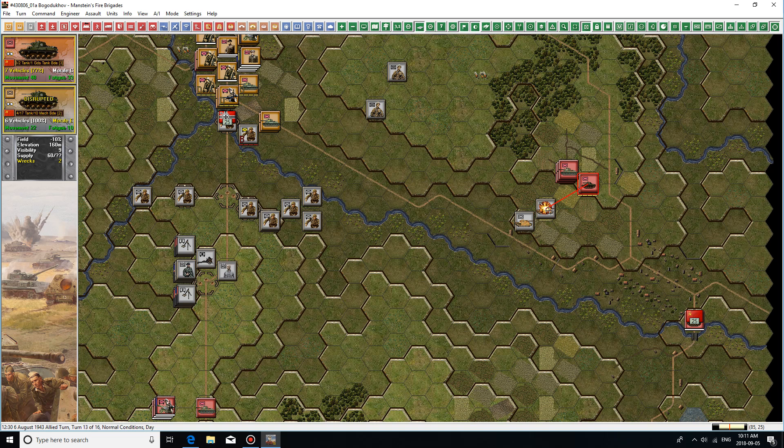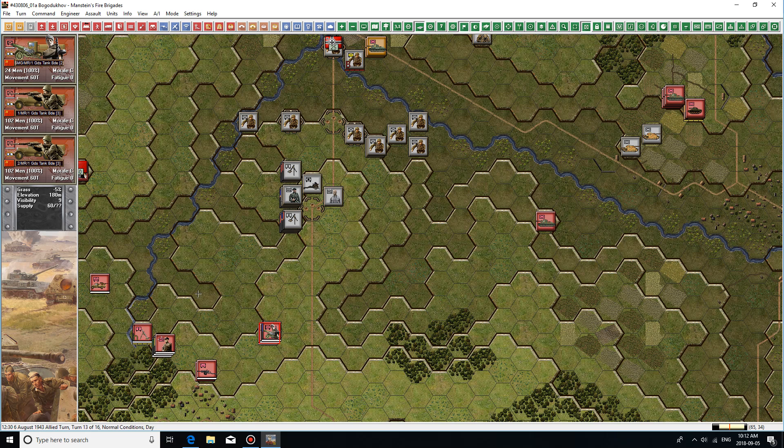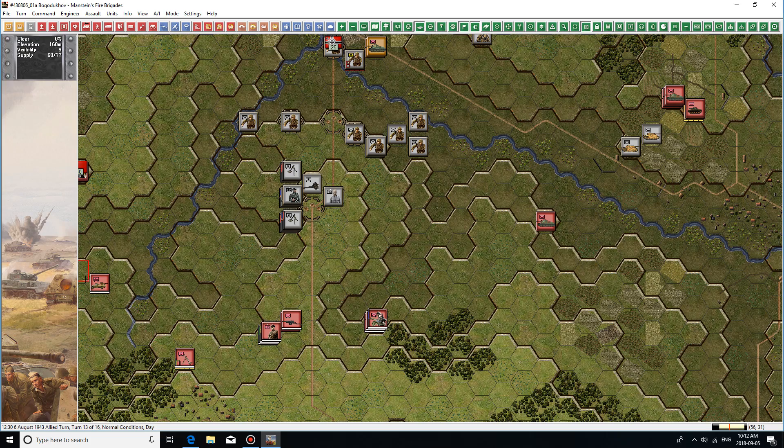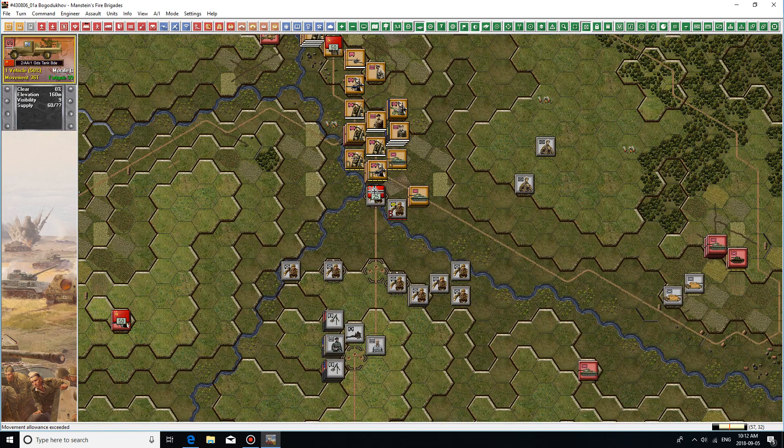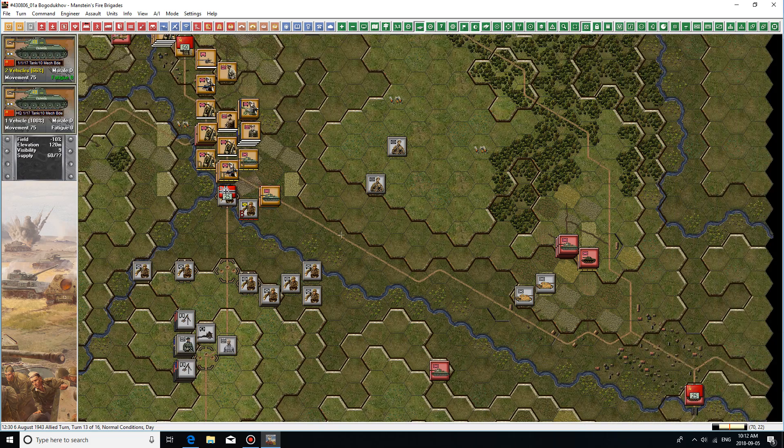T-70s versus Panzer 3s — probably not very fair. It lost two vehicles in return there; that's not going to be good for the victory points. Let's get you out of travel mode because I think you're going to have company soon. I want to move these three tanks over here to block the Germans. You're not going to because you have no movement points.